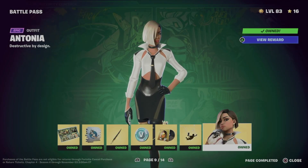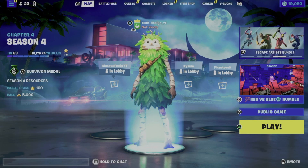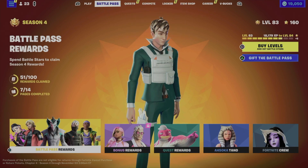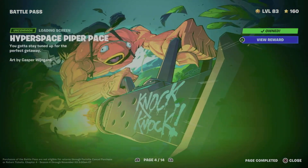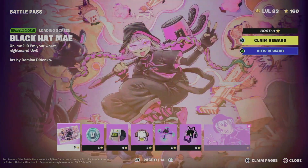Hey guys, in this video I'm taking a look at your battle pass, so let's get started right now. Just go to your second tab and we're gonna see battle pass from there. Go to your regular rewards — that would be battle pass rewards, your first option — and from there just make sure to go on and get every single page starting from 1 all the way to 6, 7.